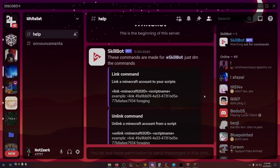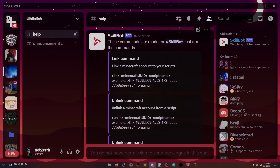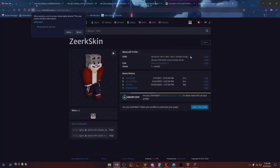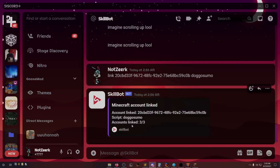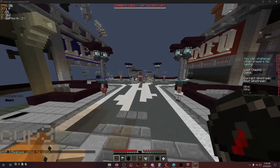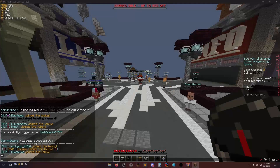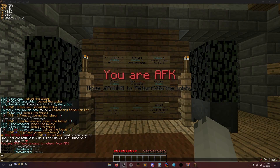Now we join the whitelist server and here we can see all the different commands. You can link three accounts at once. To link your account, go to NameMC, grab your UUID, copy it, go back, and message the skill bot: 'link uuid' and then your username — like 'doggo cmo' — and that's about it.